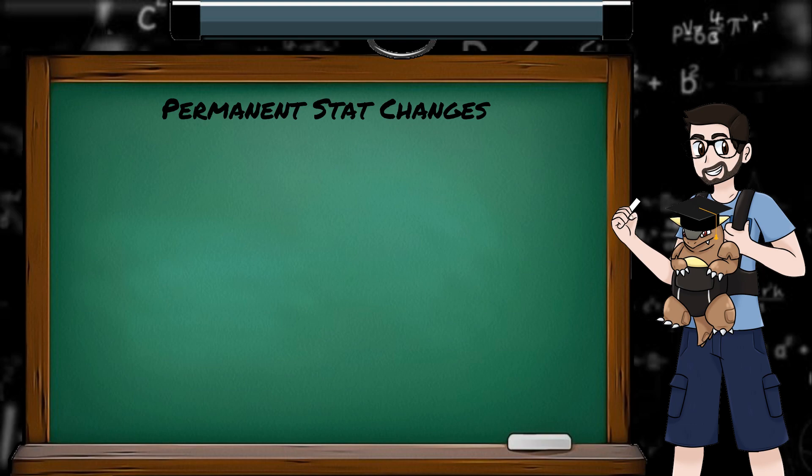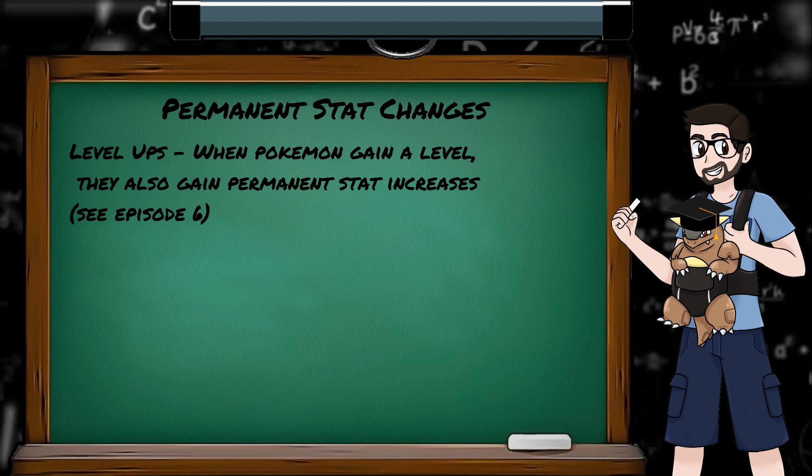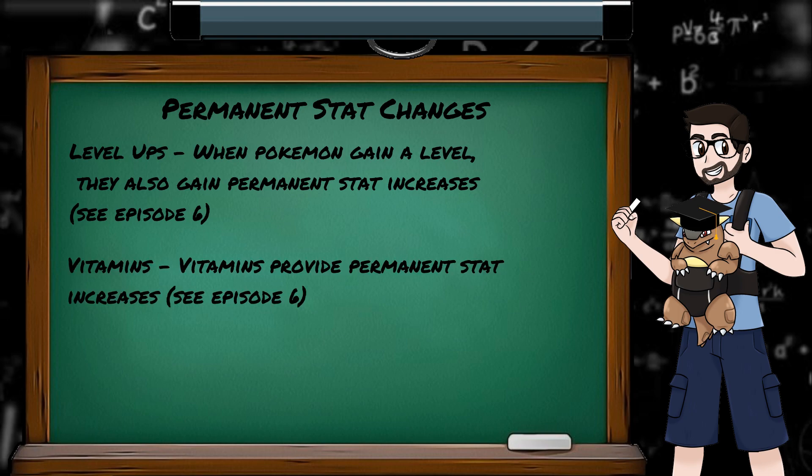Stats can be changed permanently in the following ways. Level ups: when your Pokémon gains a level, you can see its stats increase by various amounts — I'll go into more detail about how these amounts are calculated in the next video. Vitamins: vitamins around the map and in Celadon Shopping Center can permanently boost certain stats, which will also be covered in the next video.